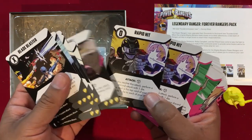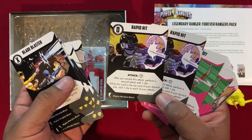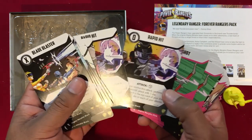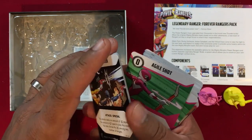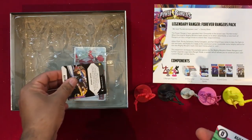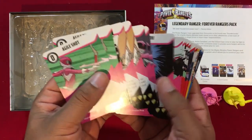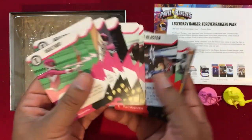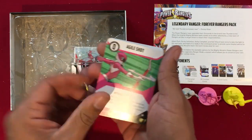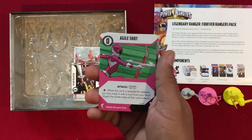The Power Axe is the same — after rolling choose two dice and deal that much damage to each enemy adjacent to the target. Rapid Hit: after resolving this attack, perform a second attack with one die; while this card is the top of your discard pile, add one die to each of the attacks. We've taken a deep dive into the Black Ranger cards; we'll go a bit quicker through the other colors to keep the unboxing moving, with a deeper dive saved for the review.